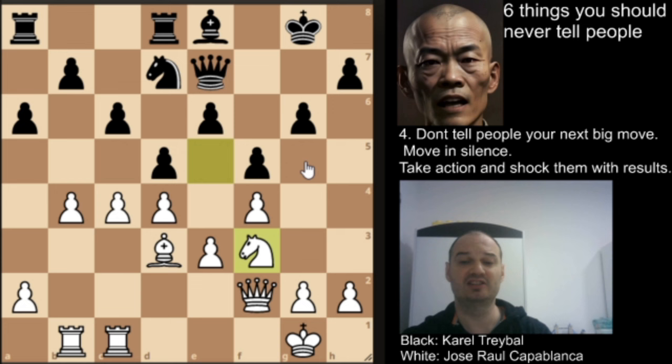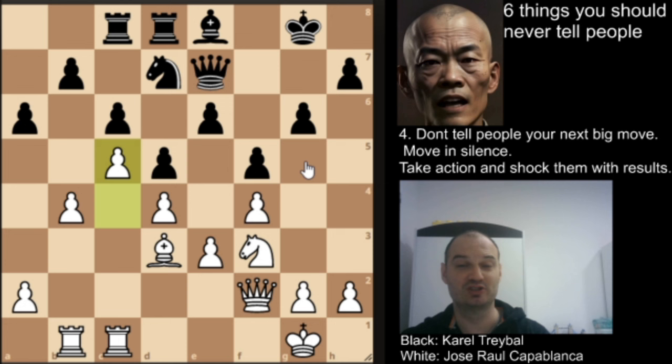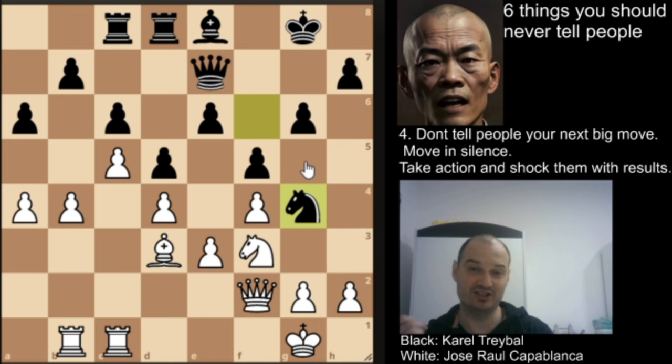We have rook a8 to c8, then c5 by Capablanca, and here already — as Nakamura likes to say — flush the toilet. The queenside is completely blocked. Now we have knight to f6, a4, and knight to g4. This move is interesting because it is the only move across the fourth rank by Treibel in the whole game.